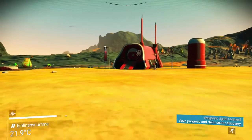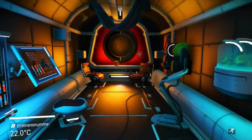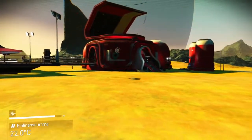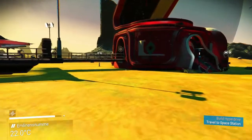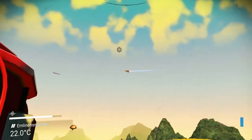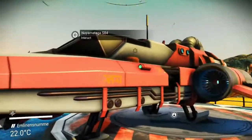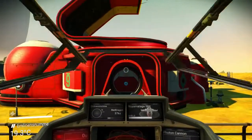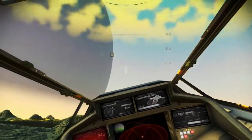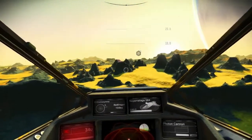I need to build a hyperdrive — just to remind you guys — but there's a component I don't know how to build yet. Maybe I need to buy it, but I'm not sure how or where. That ship has been circling around for quite a while — I think it wants to land. Let me turn it off and on, and let's go. Okay, so now we're out of there. I think I'm going to go to the station and see what's up.